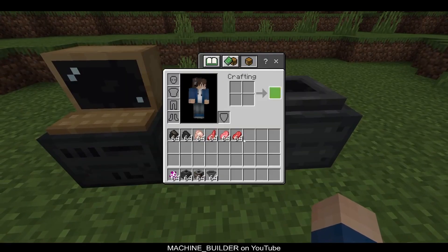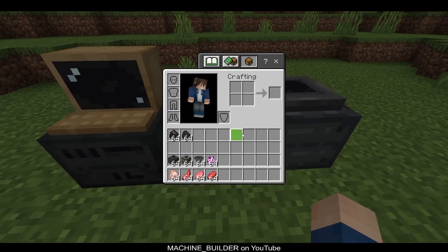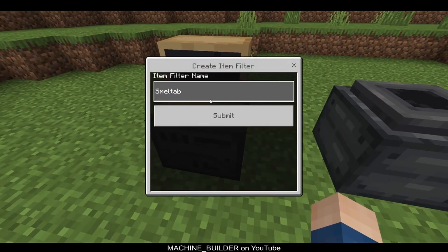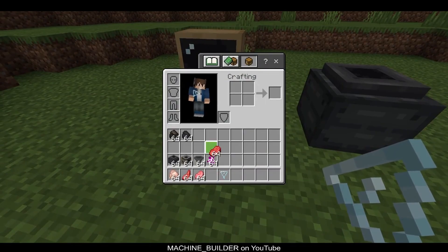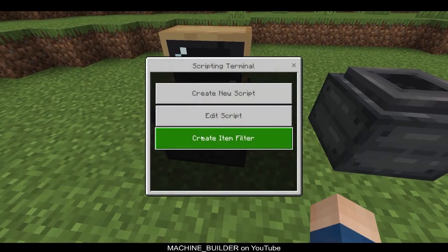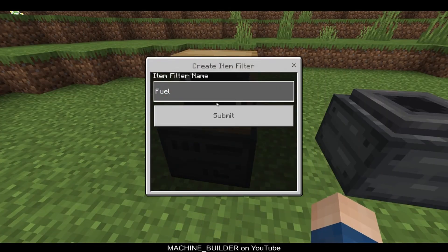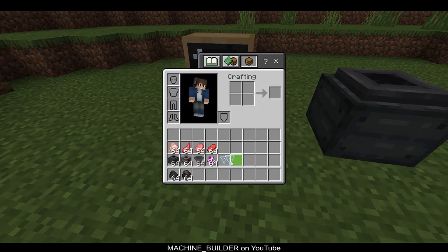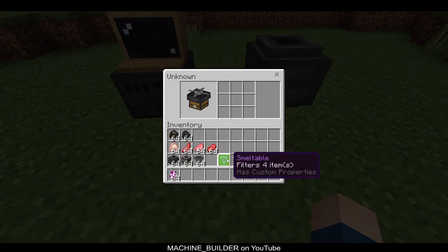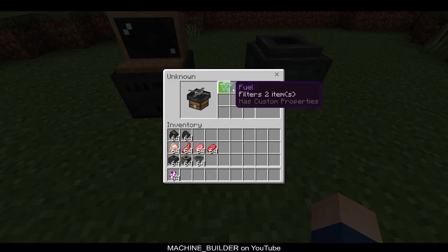First we can create item filters for this. We'll go ahead and grab out smeltable items, create a new item filter, and it's filtered out these four items here. And create one for fuel — call it fuel — so this is the fuel items. Now I can go ahead and write our drone script after placing our drone and putting it in filters, so smeltable and fuel. I might rearrange them so you have fuel and smeltable.